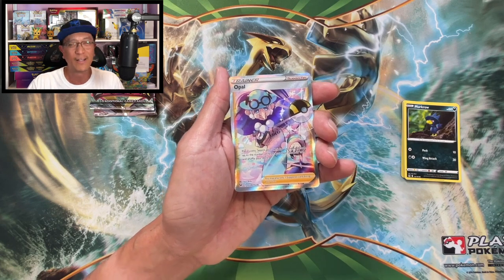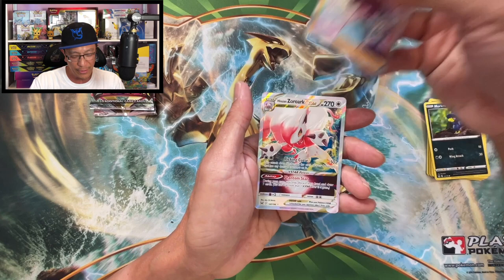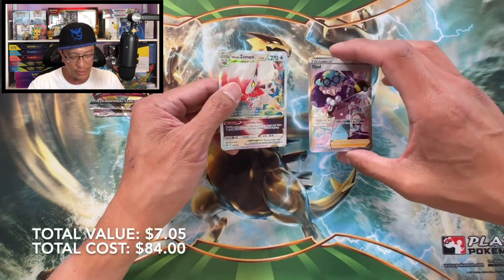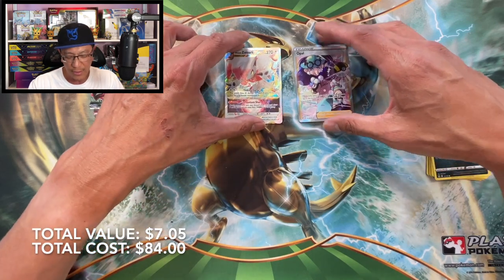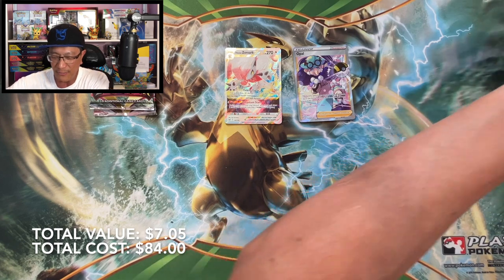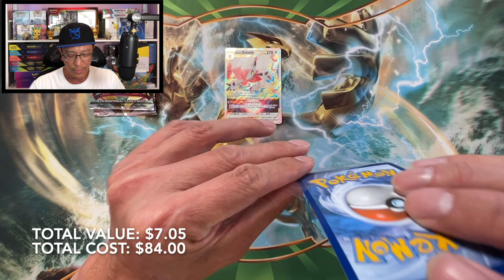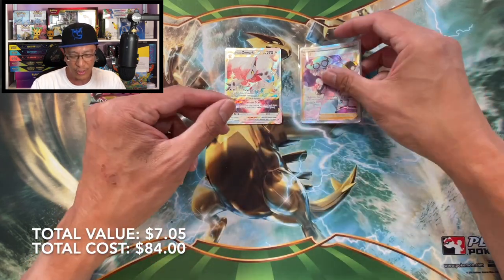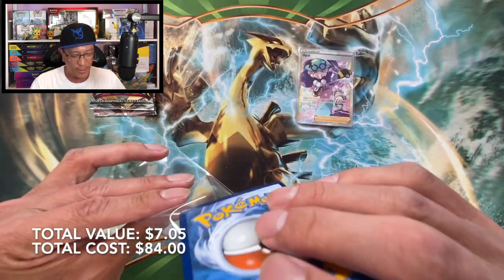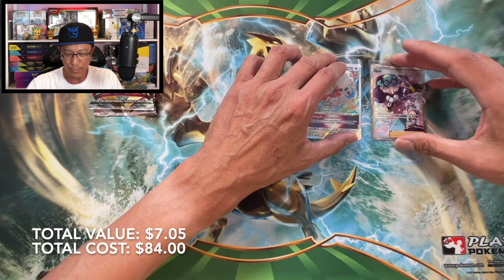Send me your positive vibes! Oh look at this — I was asking for positive vibes and it has worked! We got an Opal full art trainer and a Hisuian Zoroark V-Star — two hits to start this off! Your positive vibes have been answered, guys. That is an awesome start!